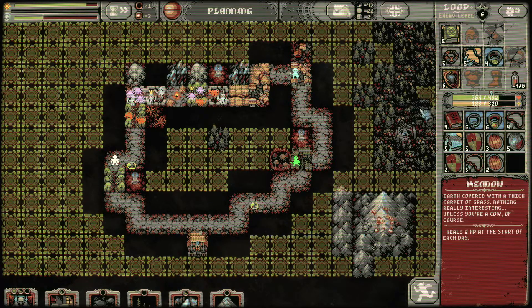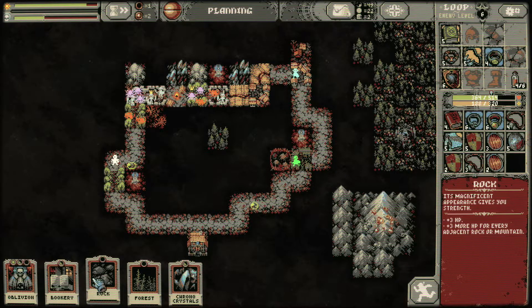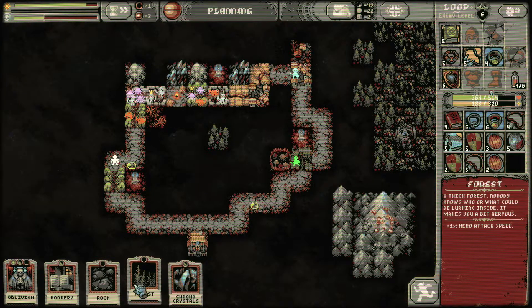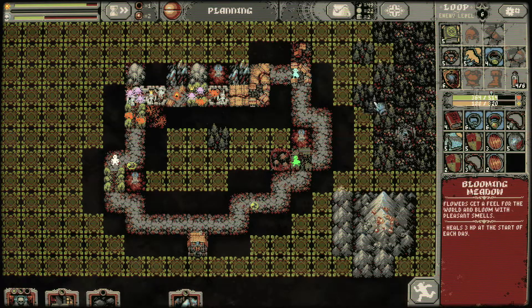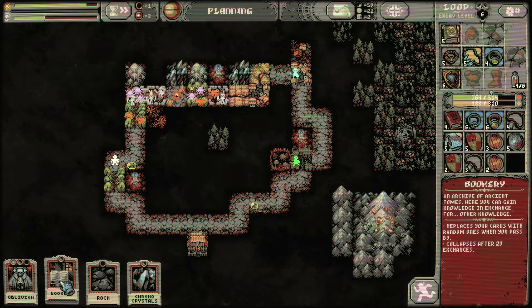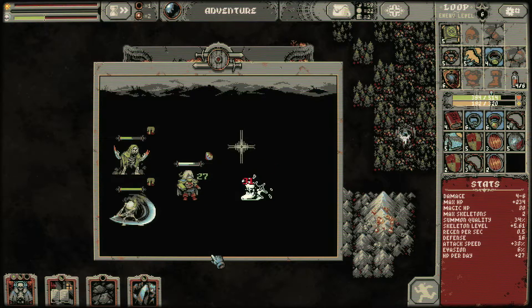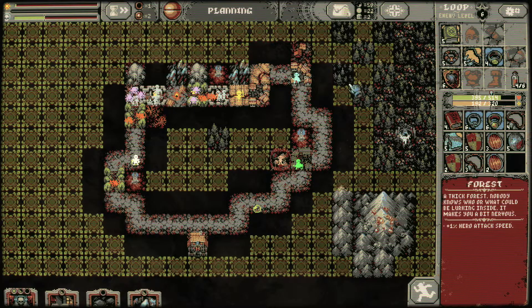We have meadows, mountains, and rocks. How dare you do this to me, video game? I'm going to put the bookery on your face. So, oblivion — I will put the bookery down and I will use the oblivion before that happens. Hopefully. Plans, plans, plans.